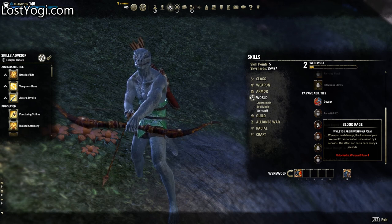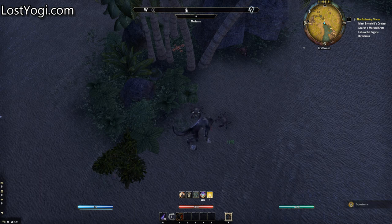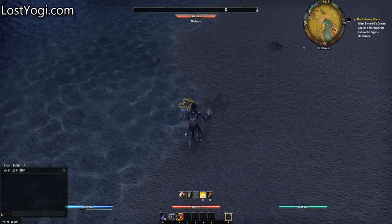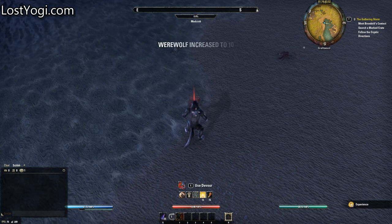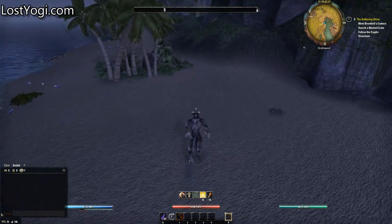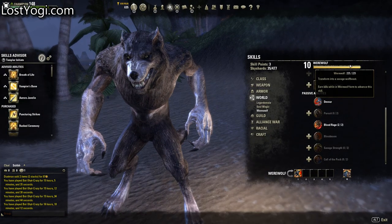I'm gonna keep pushing on with this, and we will check in when I reach werewolf five. So this was level five — 29 minutes so far. Let's see where we are at when we reach 10. Running around in small circles, and suddenly your werewolf has increased to level 10. That's also the Lycanthropy Master Achievement unlocked. Congratulations — one hour and five minutes from when I got the quest until I was werewolf level 10.